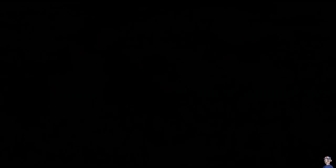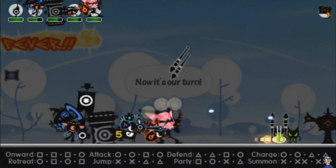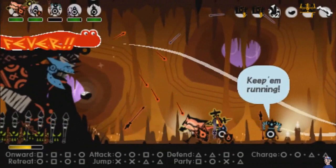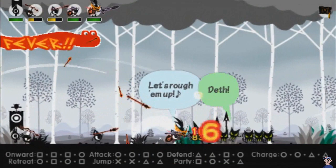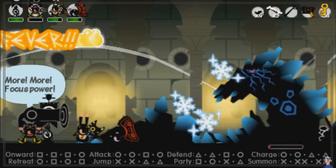Number 6: Patapon 3. Imagine if somebody managed to take the high energy of something like Guitar Hero and the intense strategy of a title like Warcraft and molded them together into their own game — what you'd end up with would surely be similar to Patapon. While I think the first two entries in this franchise are awesome, this is where the gameplay was truly perfected. Control is very unique because you don't directly interact with your party. The little guys you command only know what to do when you play the correct beat. By tapping out songs, they'll know when to attack, defend, or use special moves. It may look simple on the surface, but the combat is fascinatingly complex.